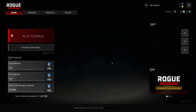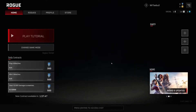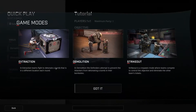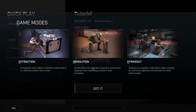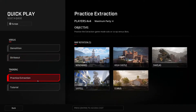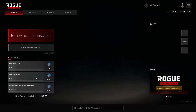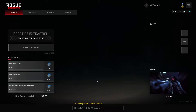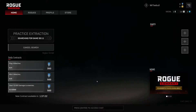So that was the tutorial — it played super smooth and was actually a lot of fun. Now we're going to jump into one of the other game modes. There's extraction where teams fight to detonate a bomb, demolition where you attempt to prevent attackers from detonating the bomb at bomb sites, and then there's Strike Out which is like a casual TDM-style mode. I'm going into a practice match — me and a team of human players against a team of bots.